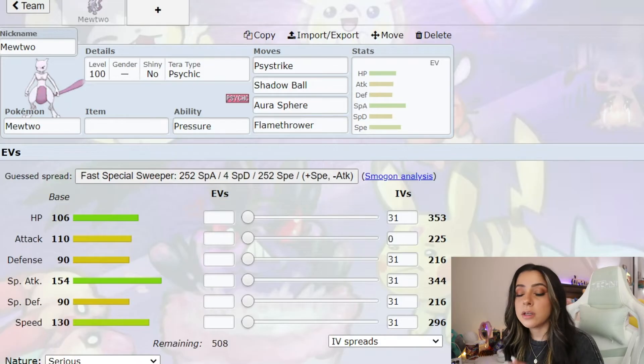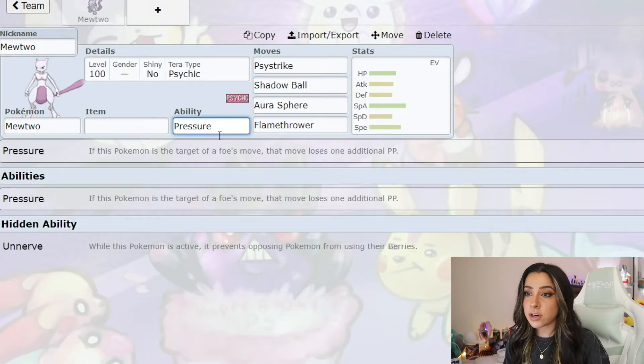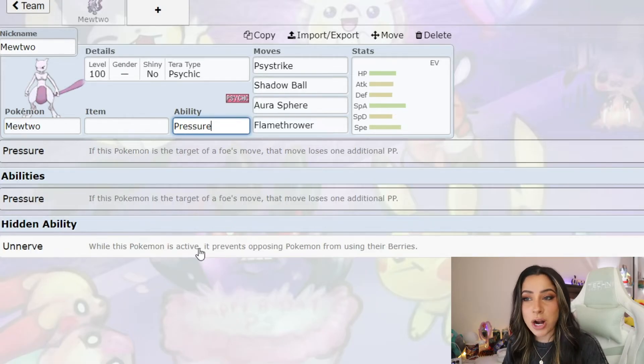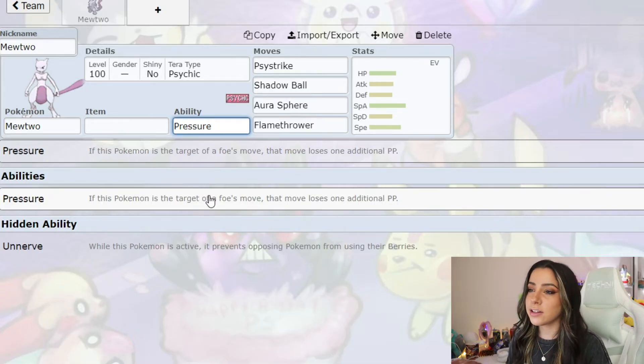Let's go ahead and take a peek at what exactly we're going to be going up against once we get into these 7-star Mewtwo raids. Mewtwo is of course going to be level 100 and is normally a pure Psychic type, and for this raid they are actually making it a Psychic Tera type. Ability-wise, usually the 7-star raids have their hidden abilities; however its hidden ability is Unnerve, which prevents Pokémon from using their berries, which I think is inferior to Pressure, which means that you are going to lose one additional PP whenever you use a move.